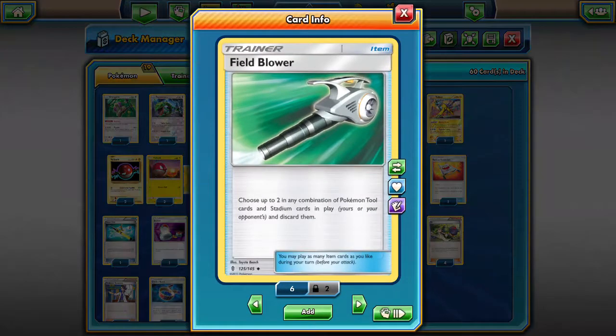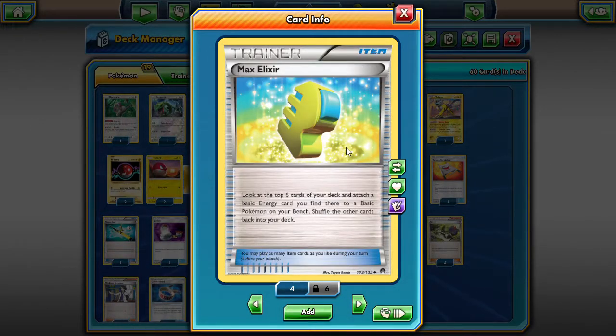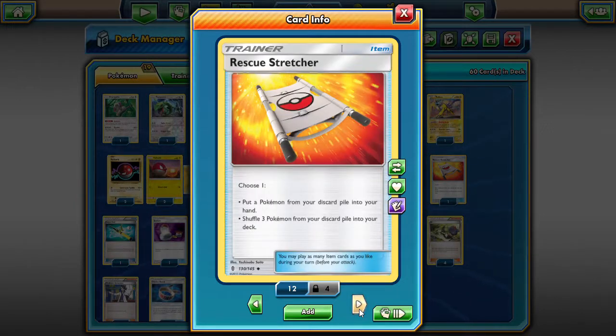For items: two Field Blowers to knock out stadiums and remove Choice Bands from opponents' Raichus, which can really hurt us. Four Max Elixirs like any turbo deck — combined with Electrode, this turns up the numbers on Raichu very early. One Rescue Stretcher to bring back Voltorbs or Electrodes to blow up again, or to recover Orangaru or Lele if they get knocked out or discarded early.